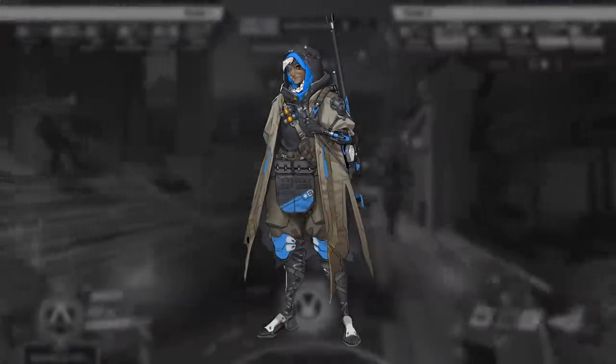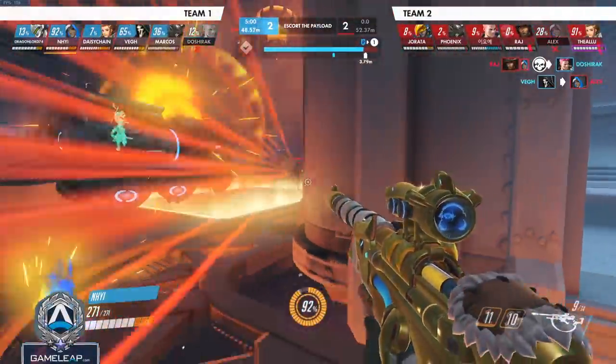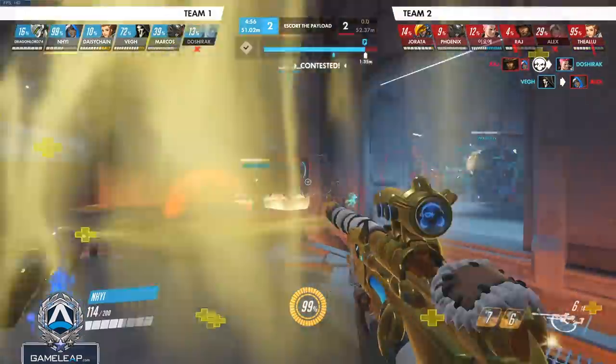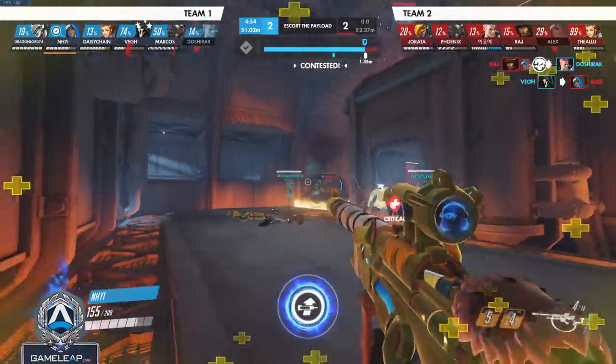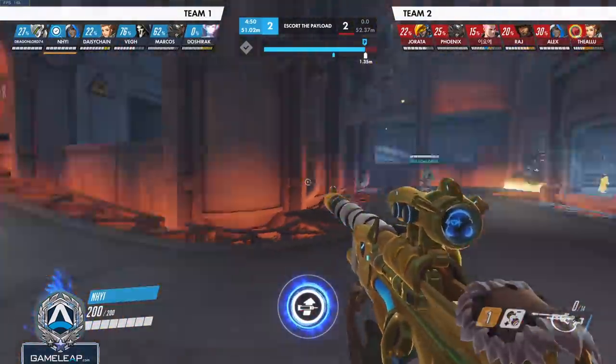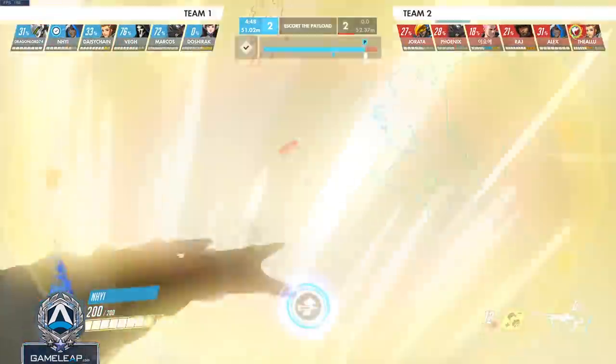Moving on to character number two, let's talk about Ana. What you want to do is play in a way that utilizes Ana's strengths. You can play from a distance healing your allies — you don't necessarily have to be contesting point when your team is pushing up to objectives. You could be playing from a safe positioning off the point, all the while looking for opportunities to find value nades and momentum nanos.